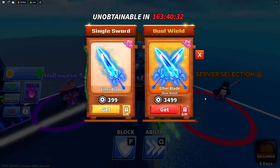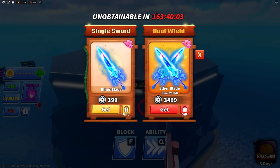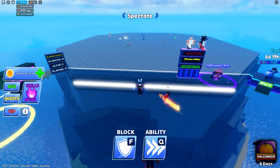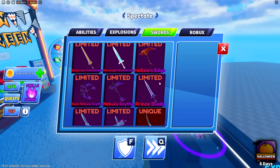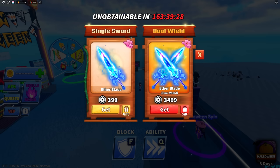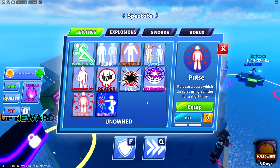Starting with the most obvious thing: the brand new Ether Blade. Like I predicted in my last update video, it looks like moving forward we will be getting a single as well as a dual version of every single one of the limited swords. There's apparently also a green version of this sword and only some people can see it — I could be completely wrong and maybe we'll be able to see it when the update goes live. Because this is the test server I don't have access to these brand new swords, and the dual version counts as an upgrade.